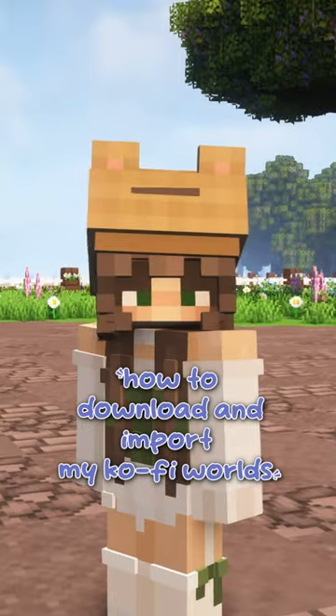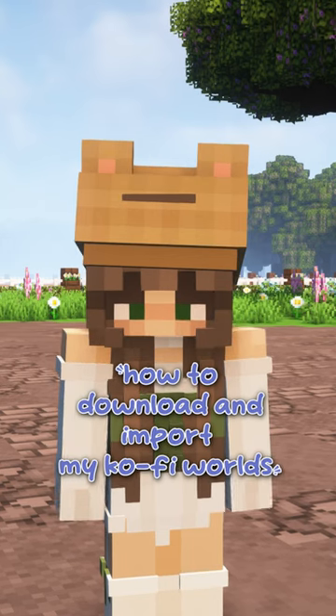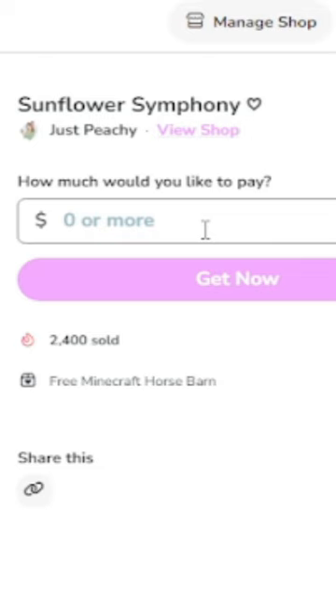Hi everyone, here's a quick short showing you how to import the barns you get from my Ko-Fi into your Minecraft world. First, make sure to have my mod pack if it's required for the barn. Then, go to Ko-Fi and either buy a barn or get one of my free ones.